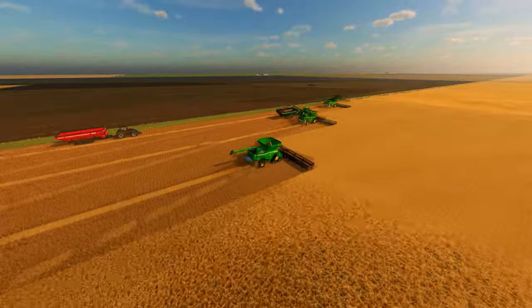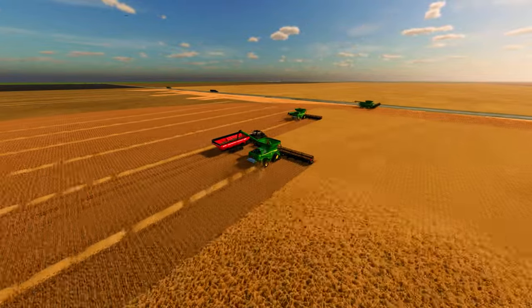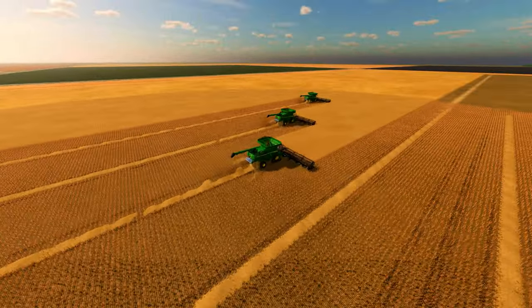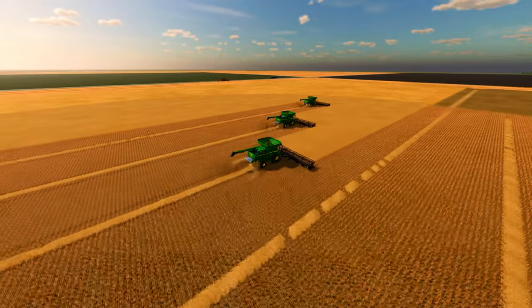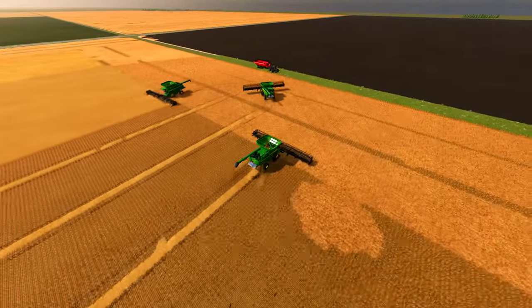The advanced technology of the Chrome Big M, John Deere X9 1100 series combines, and Chrome self-loading forage wagon allowed for a smooth and efficient harvest, maximizing productivity and minimizing waste.